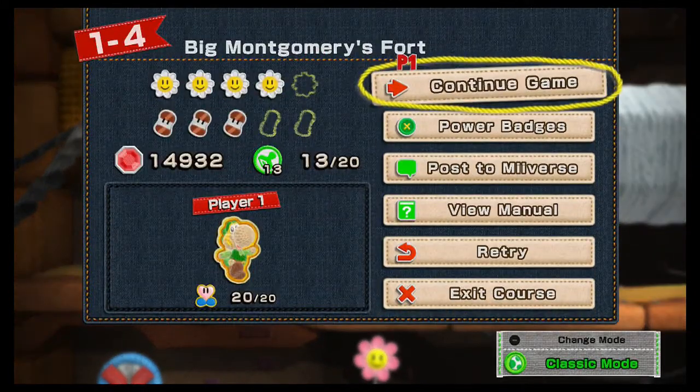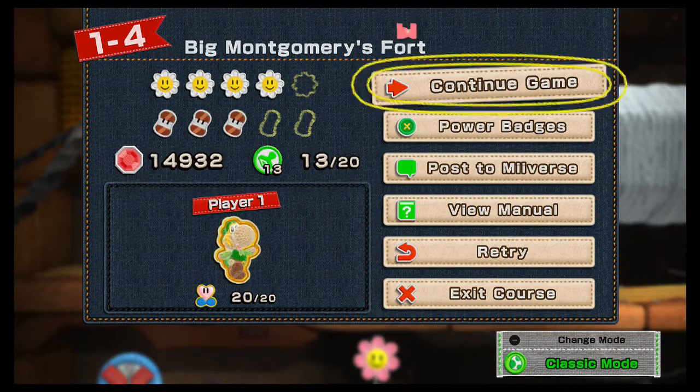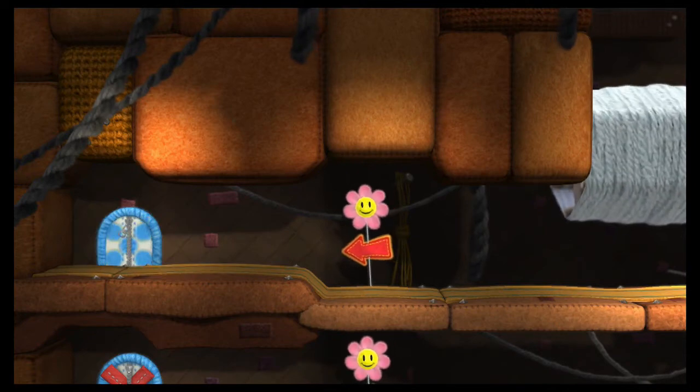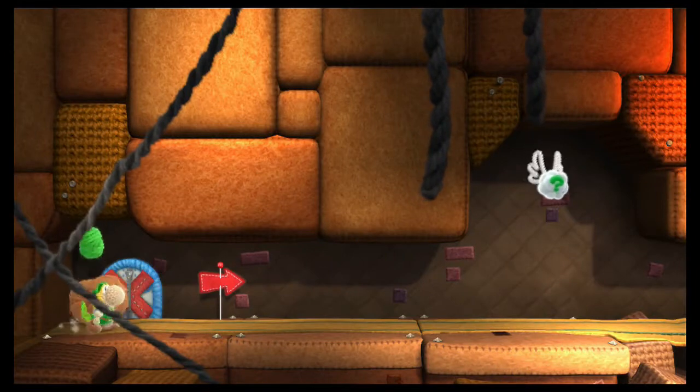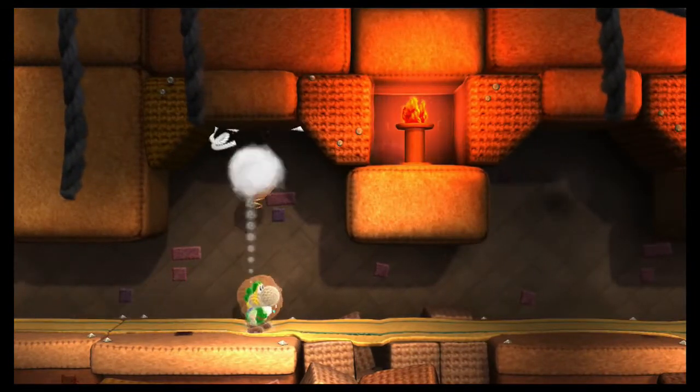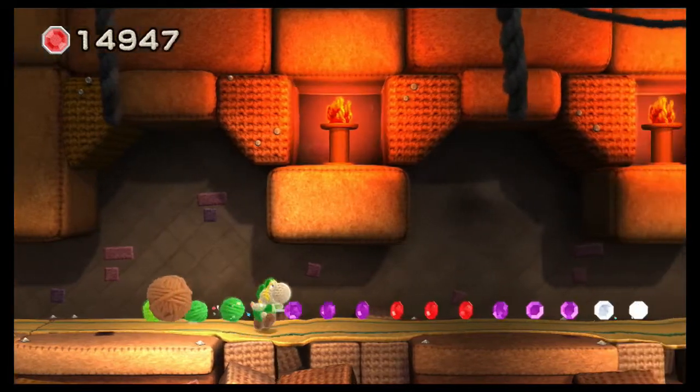All right. Back to Golden Hearts. How am I doing on collectibles? Let's see — seven more stamps, two more spools, one more flower. Moving on. Zip it down and zip her up. Anything up here? Nope. Dunk, dunk, dunk. I got a feeling that Monty Mole is going to appear again.